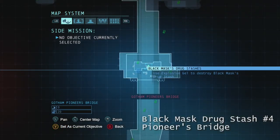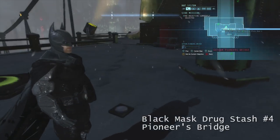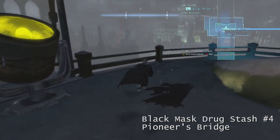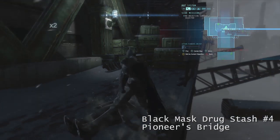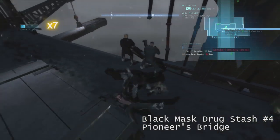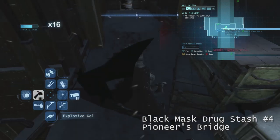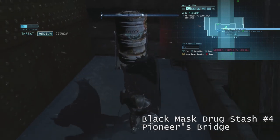Black Mask Drug Stash Number 4 is located on Pioneer's Bridge. It's going to be on a ledge, not directly on the bridge itself, but on a ledge underneath it. The easiest way to get to it is to start in the middle of the bridge and go face southwest off of this corner. As soon as you're on the railing, you can see the guys — it'll give you a little heads-up display so you can do a drop-down attack. Press X and take them out. The Drug Stash is right over there. Run up to it, place Explosive Gel on Black Mask Drug Stash Number 4, and detonate.